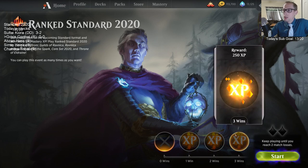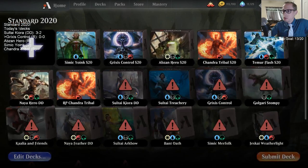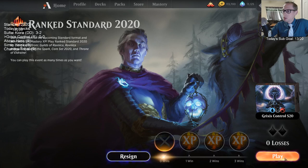And if you go three and one, you get an extra 250 XP — so 450 XP total. We're currently at rank 293. We'll see if we rank up or down with our Standard 2020 decks.